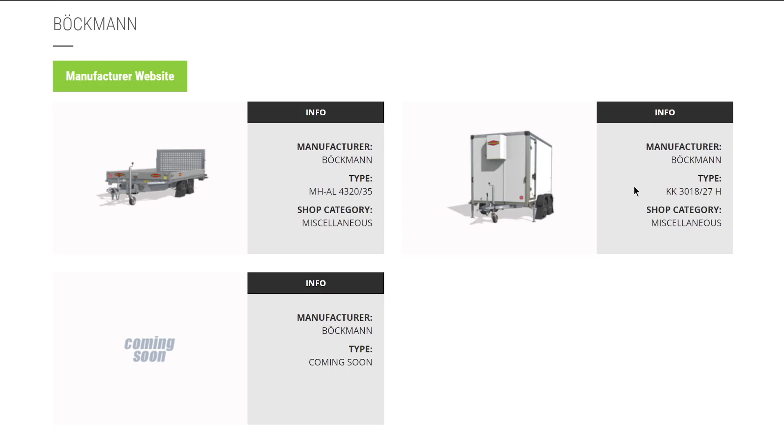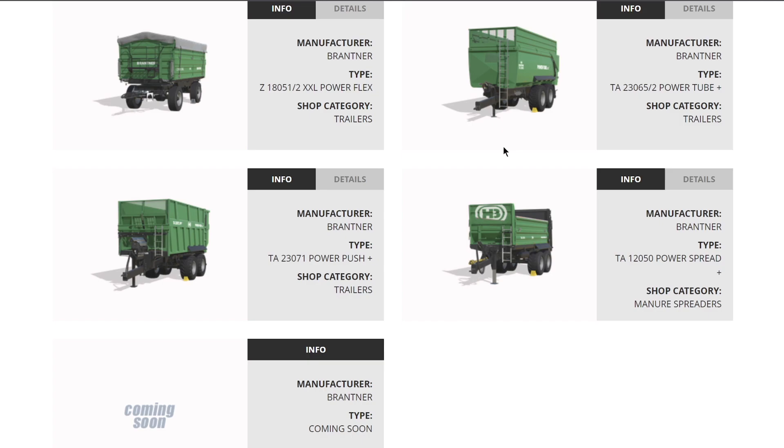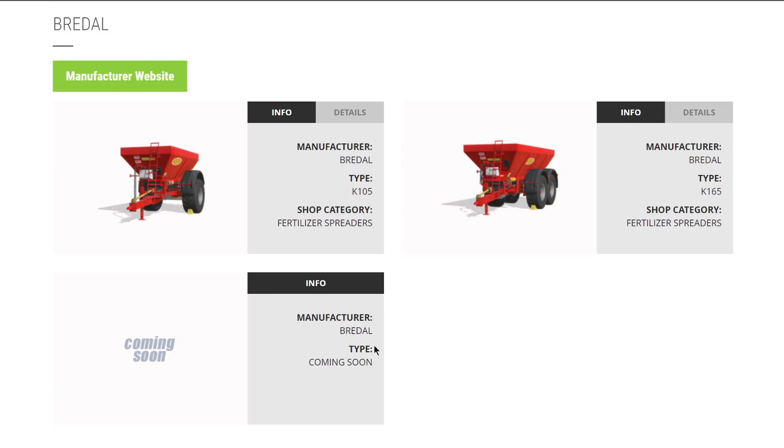From Bachmann, just their miscellaneous trailers - open trailer and reefer - nothing new unfortunately. From Brandner, we have a normal trailer, another normal trailer, another normal trailer, and a manure spreader - pretty cool. From Brent, we have two things from FS19 coming back, plus one more I have no idea about - if you know, let me know. From Bremer, the transport wagon TP 500S is a low loader - drop it down, load pallets or small equipment, and hydraulically the axle raises the trailer - pretty cool.